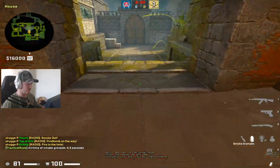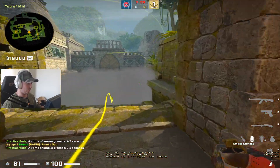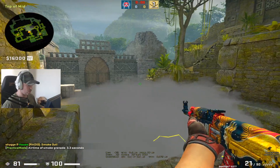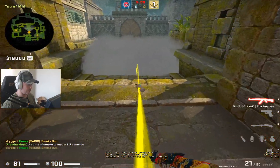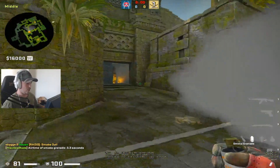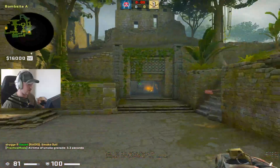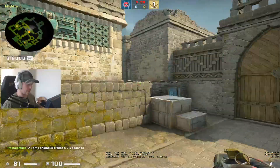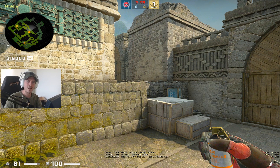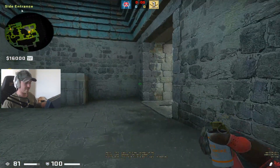If people are taking fast mid you can right-click a smoke — that one was a bit too deep but you can use any one-way smoke to your advantage, even that one. If it goes too deep you can still use it but it's probably better to get it around here so you can use it behind. I don't have much to say about A-side grenades in general. I hope you liked this Ancient video — I'd really appreciate if you subscribe and like the video to help me grow the channel and make more videos. Thanks for watching!